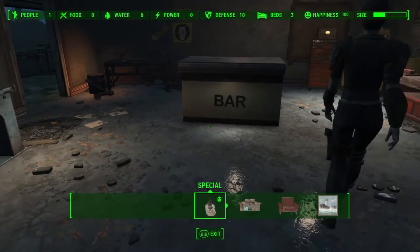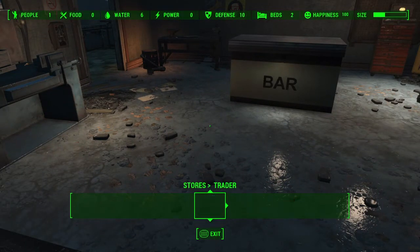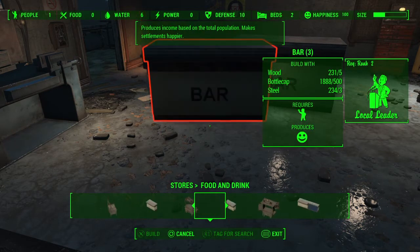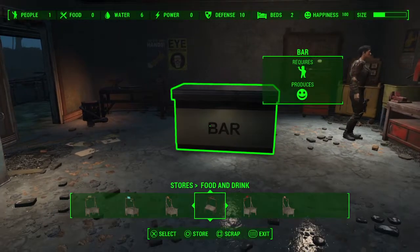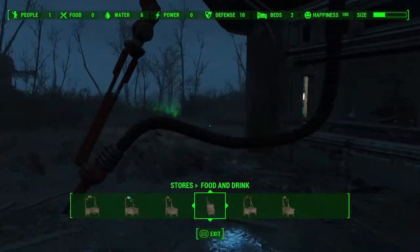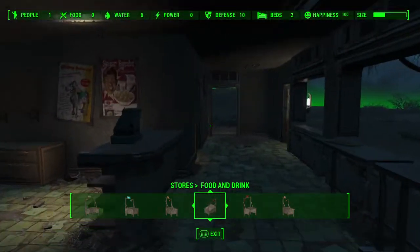Two water pumps, two turrets, 20 mutt fruits, and you want a level two bar — I have one here. I think you can maybe do it with the trader, the clinic, and the clothing store as long as it's a level two or more. This one is level two, this is level three. And you need a settler — wherever he is, right there.